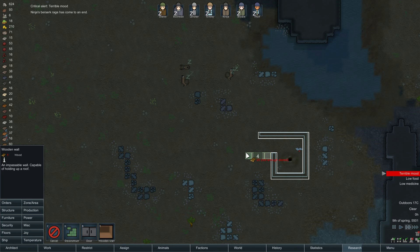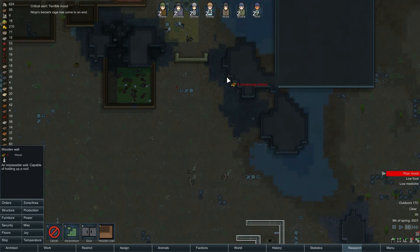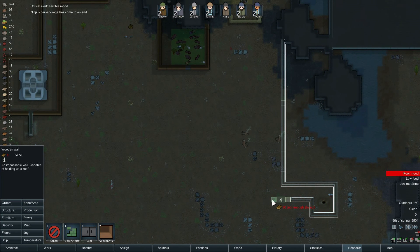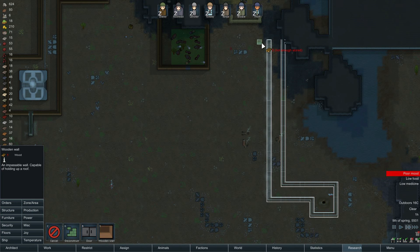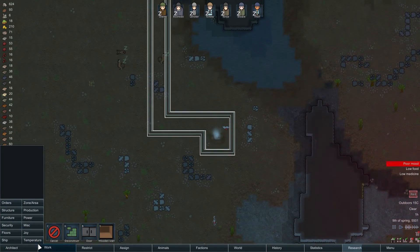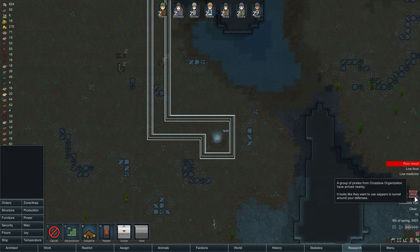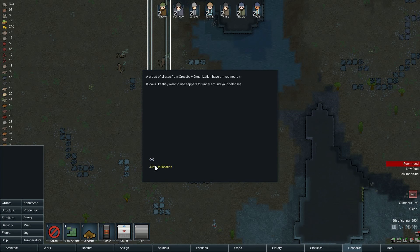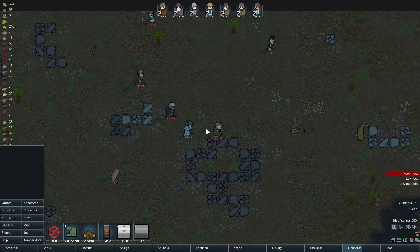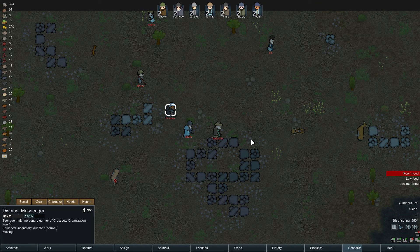Let's just set up a nice little walkway here — it's going to hook up probably right about here. It's going to be a pretty long one, but we don't want our enemies getting to our geothermal vents, especially if they don't have to go through opposition from our people. What is this — a raid? Crossbow organization — you're going to try to sap our positions.